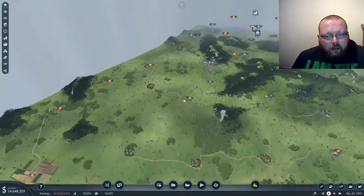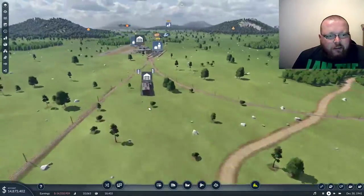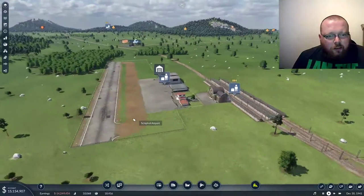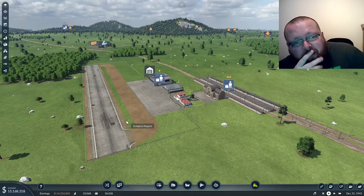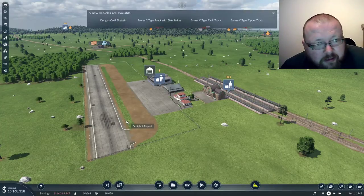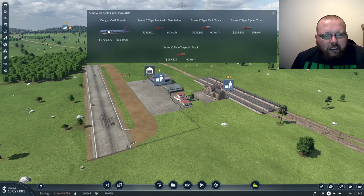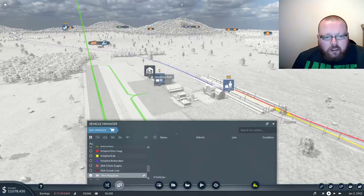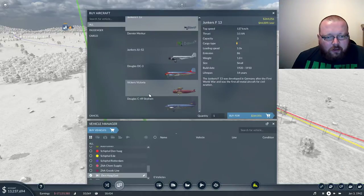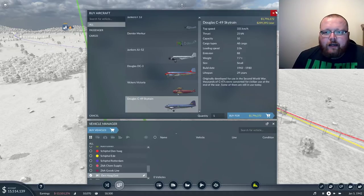We have exploited new land, we have built a new super duper passenger hub, and this is going to grow — I think this will just get better and better. Now it gives me the Douglas C-49 Skytrain — actually that's a cargo plane. I'm going to double check that because I don't want to feel annoyed about it, because this is another really pretty plane. All cargo — good, okay.